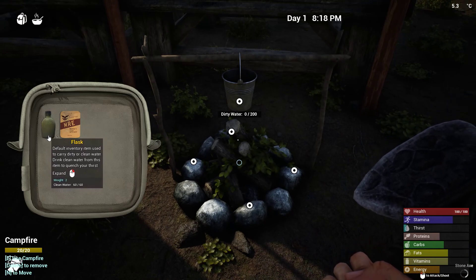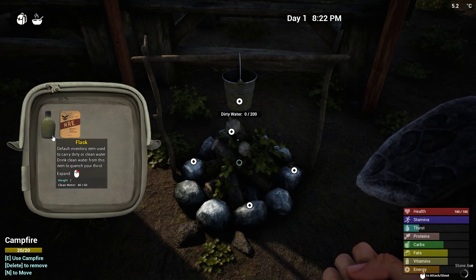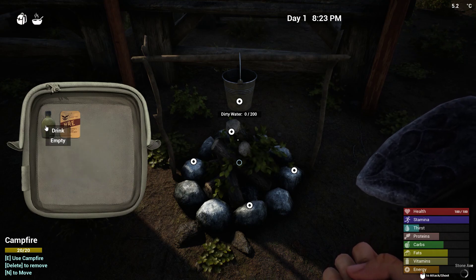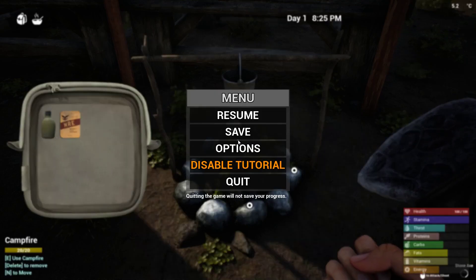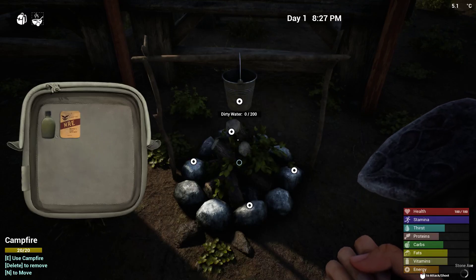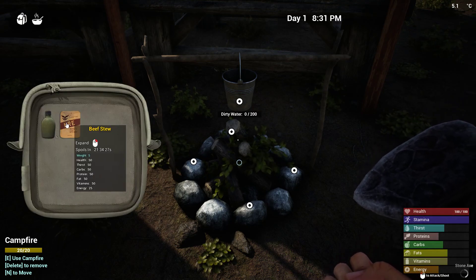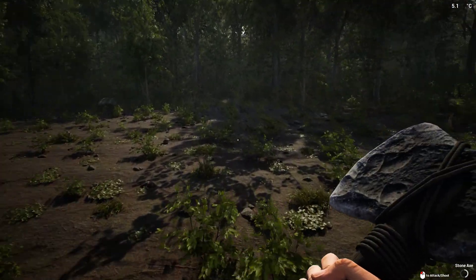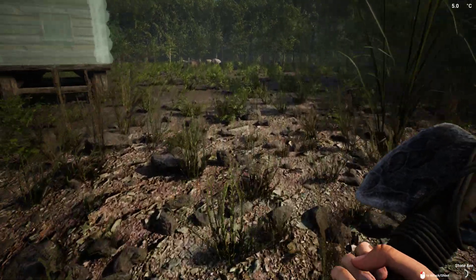Uh-oh, why am I dizzy? Oh yeah, because I'm thirsty. Can I drink out of this? I guess not — I'm just gonna be thirsty. I really don't know what to do about that. I'm trying to build my fire here. Hopefully we can get this done and get some water or something. This is the last firewood we need right here. Now we have a campfire. Default inventory item used to carry water — I already have water in it. There's clean water in it now.